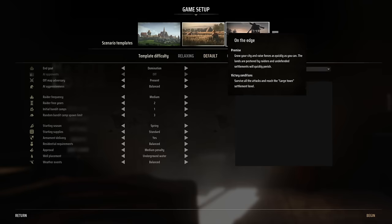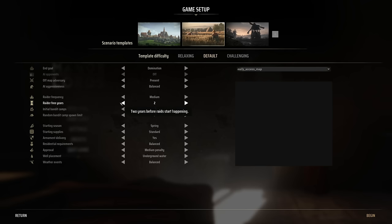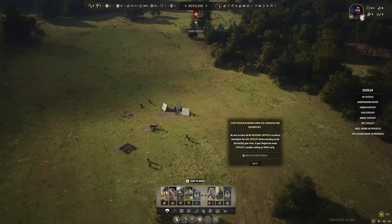On the relaxing difficulty, raiders and bandits are less common, and it also eases other rules, such as the requirements for placing a well specifically in or around groundwater and the residential requirements for your families. Once you've got all that sorted and picked how you'd like to play, things start properly with a small village and homeless peasants you need to get into houses and put to work.